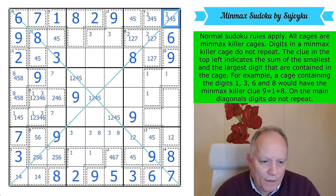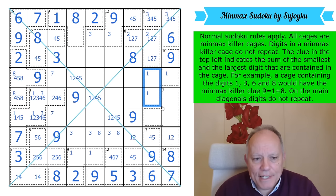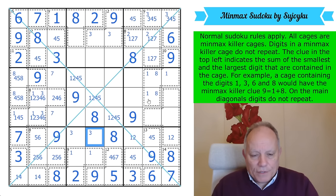On the diagonal we've got 1, 2, 4, and 5 on the main one still to place. We need 8 in one of those cells and an 8 in one of those, and we've had 8s on the diagonal — that is an 8 and that is an 8.